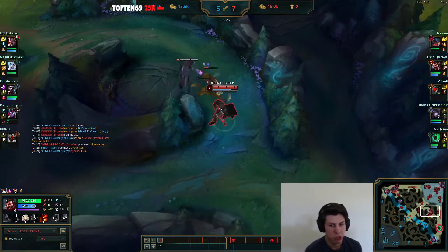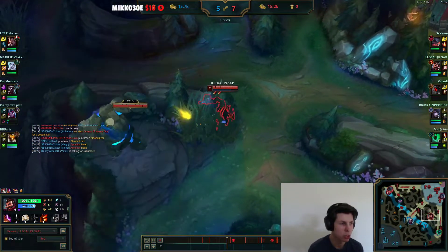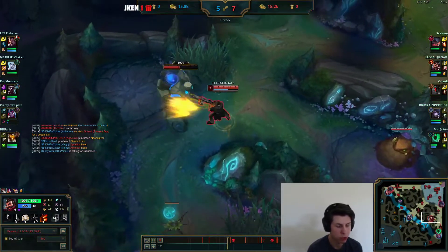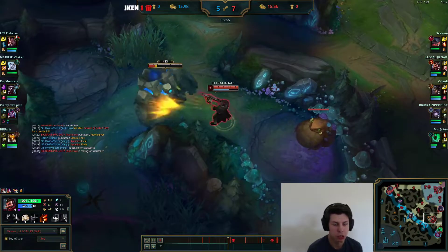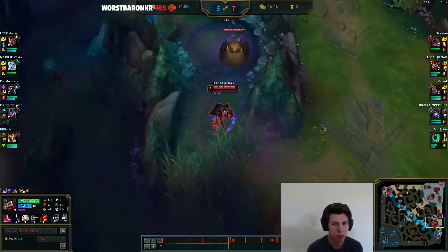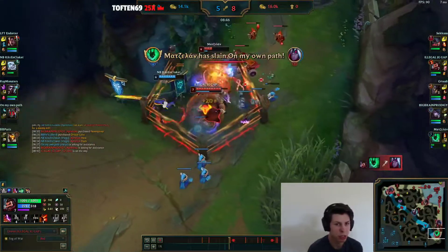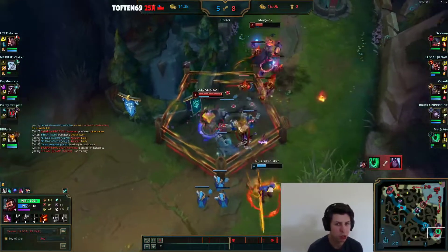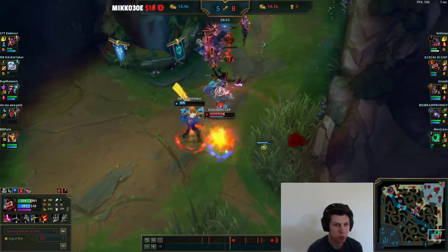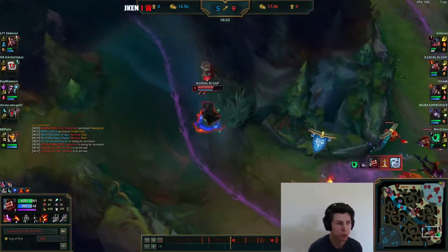Five minutes after the first Drake, the second Drake will spawn. Again, you can trade the same things — a kill, an assist, platings, or enemy top side jungle camps. The second Drake doesn't really matter all that much as long as you can trade something for it. The key thing is that the enemy team should not get four Drakes, because if they get the soul they will be really, really strong for the rest of the game. You can trade the first two Drakes without too much worry, as long as you can contest either the third or the fourth one.